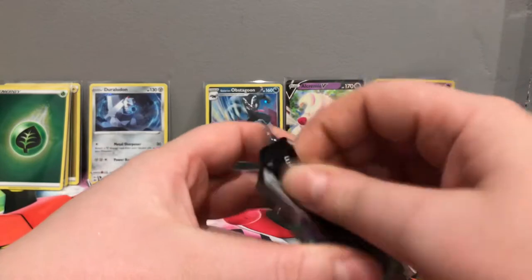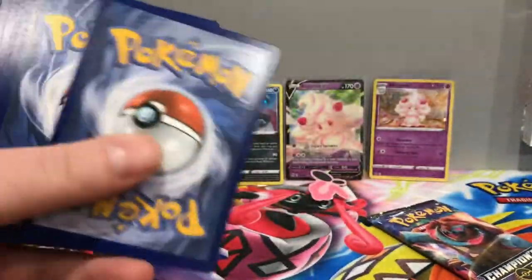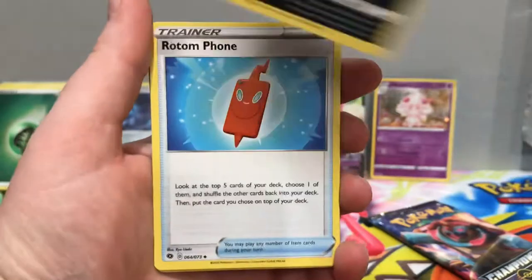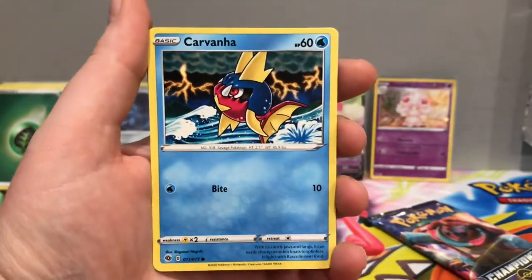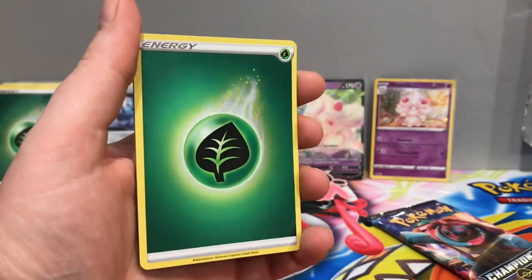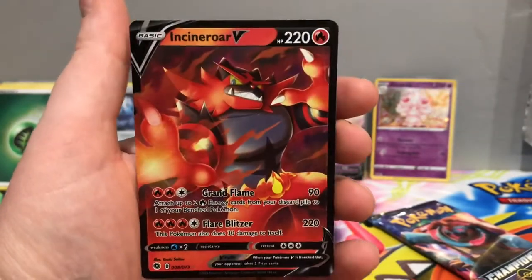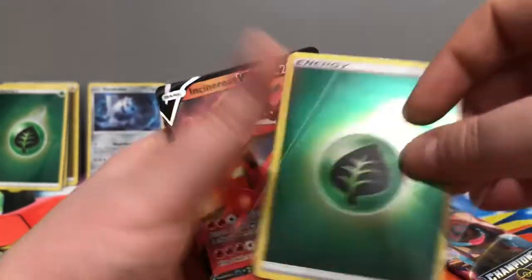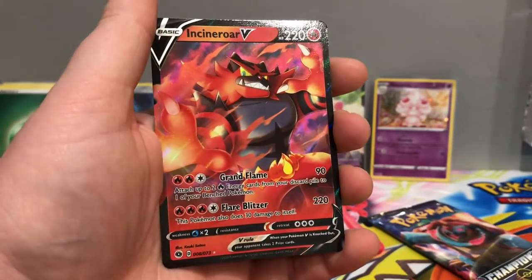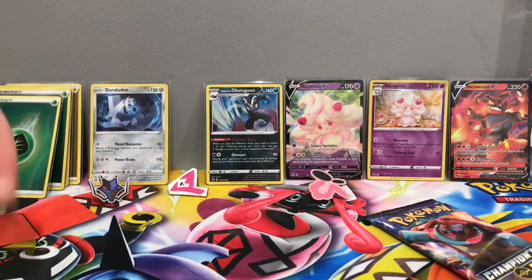Second last pack — still no crazy rares. Pack two: Lightning Energy, Turfield Stadium, Malamar, Rotom Phone, Galarian Zigzagoon, Carbonite, Scraggy, Swablu, Hatenna. Another Reverse Holographic Energy — they've been very generous with these. And the rare — yes! We have an Incineroar V, excellent! Number 8 of 73. I can't remember whether or not I have this one, but I'm pretty sure I don't. Well, that is excellent — it's always good when you pull something you need.